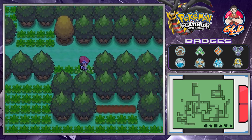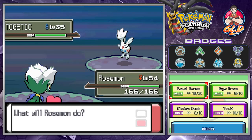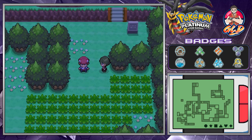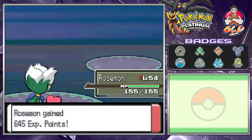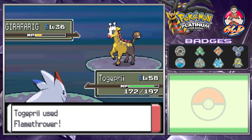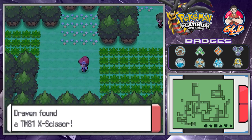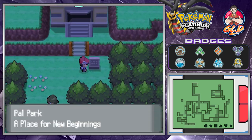Let's speed through this because we still need to get to the Pal Park. Here comes another trainer with a Togechick — Sludge Bomb for the win! Once we get to the 3DS versions of the game it's going to be harder to do the speed-up button, so I'll have to figure out something to help. We found TM81 X-Scissor, not a bad move.